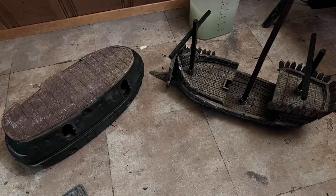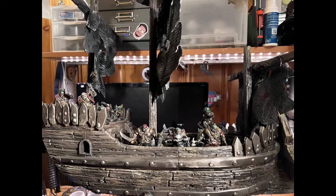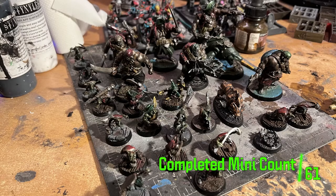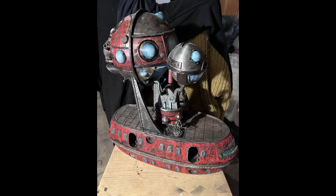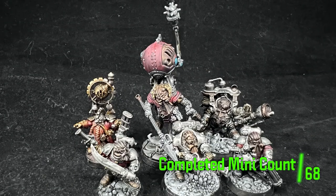I also did a 3D printed pirate ship — a ton of work but still counts as one model — and I was really happy to get that done. Then I painted the pirate ogre crew and their grots, and on the momentum of that decided to embark on an even bigger, more detailed ship build, completing the airship I had been planning to make. That also counts as one model, and of course I did a crew for that too.